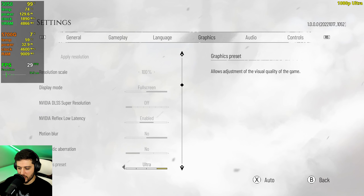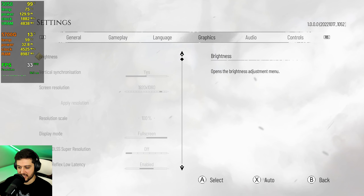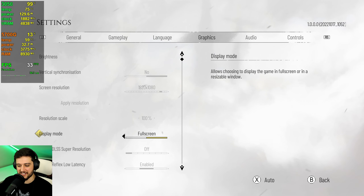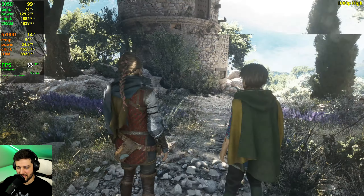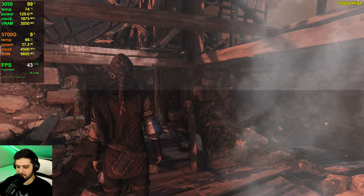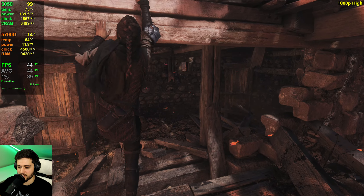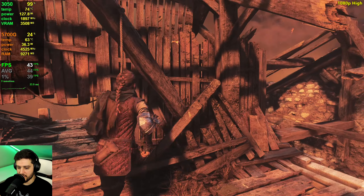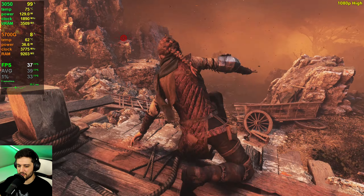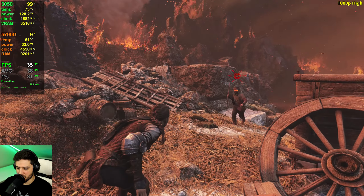I'm going to set it to high settings preset. We need to restart. So it's 1080p high, no DLSS, and we're back to the fire scene because it's the most intensive one I've come across. The FPS improvement from ultra to high is not really all that big, unfortunately — it is extremely intensive still.